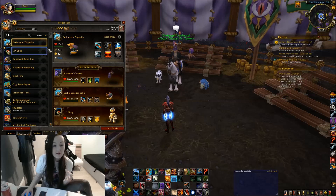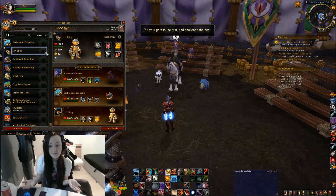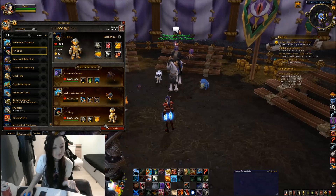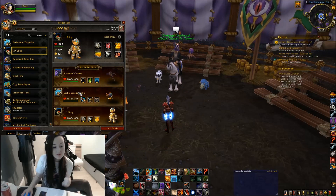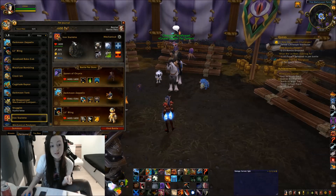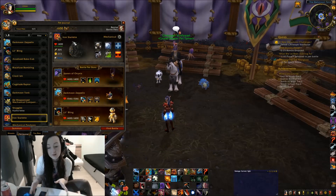Pet's Little Bling drops so much for me. I don't know if he drops for everyone else, but to me he drops so much — I've got loads of him. I think everyone will have him, but I'm not sure. Same with Darkmoon Zeppelin, it's an easy one to get, not hard. Iron Starlet — everyone has that if you've done the pre-WOD quests.